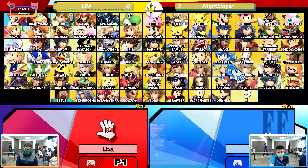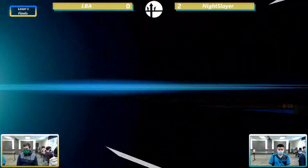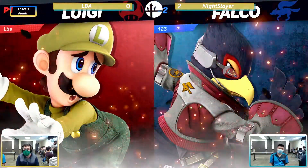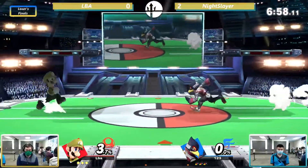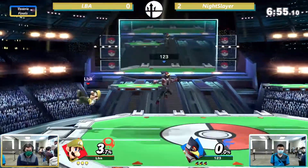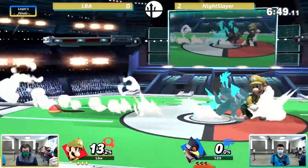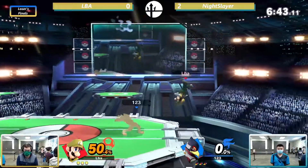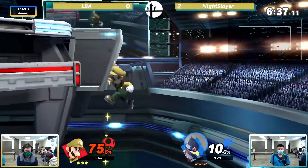LBA, if he wants that run back, he's got to turn it around right now — we are in reverse sweep territory. Falco coming out again from Night Slayer. LBA stays with Luigi. It was really, really good at the end there — Luigi does way better than Mario into Falco. Heading into match number three of our best of five — this is match point for Night Slayer. LBA needs to get this win to stay in the tournament. Night Slayer is already getting an easy 50%.